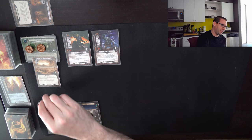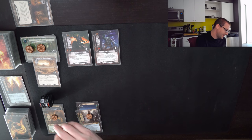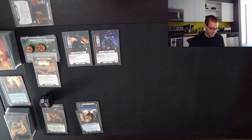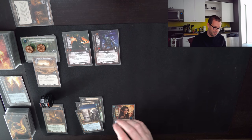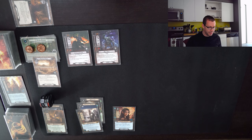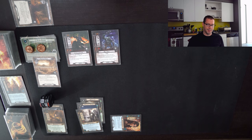Draw a card — the third copy of Asfaloth. So here's two resources for Asfaloth and two for Arwen. Now our willpower is quite good, and we get a bonus Sentinel Defense with Arwen. Committing to the quest — that is now nine willpower.